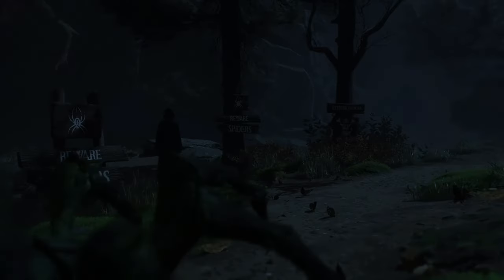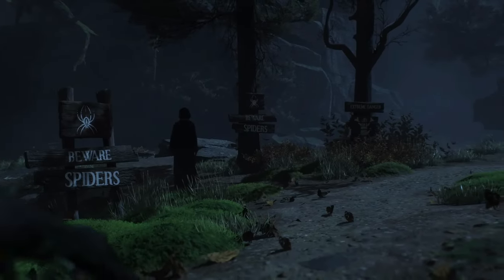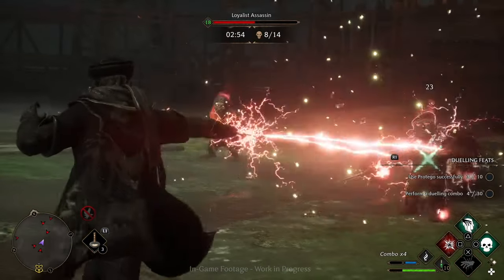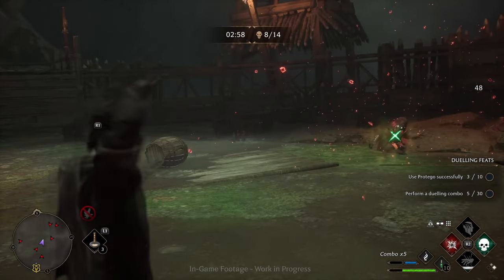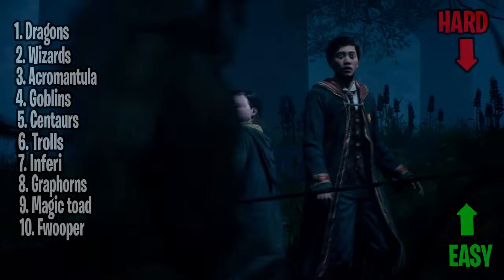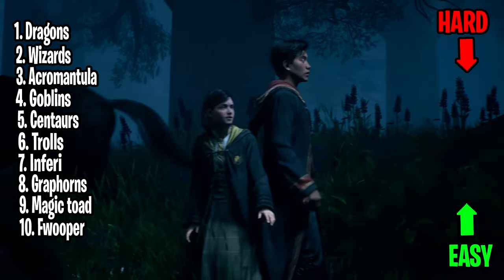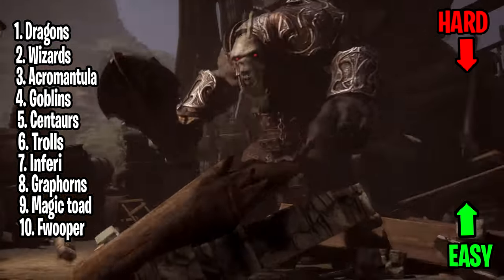At number three we have the Acromantula. These creatures are huge spiders that use darkness and shadows to their advantage, so you mainly want to use lightning spells or anything that can produce light against them. At number four we have the goblins — the main villains of this game's story. They are small but can use magic as well, making them very similar to human wizards. At number five we have the centaurs — half human, half horse — with incredible speed and the ability to use both ranged and melee weapons. Against centaurs, always stay at a distance and never get too close.